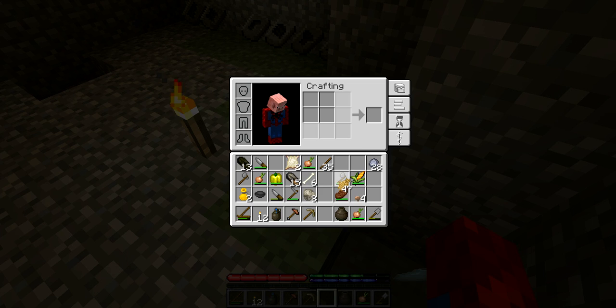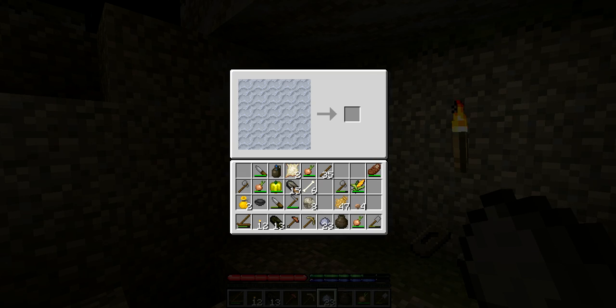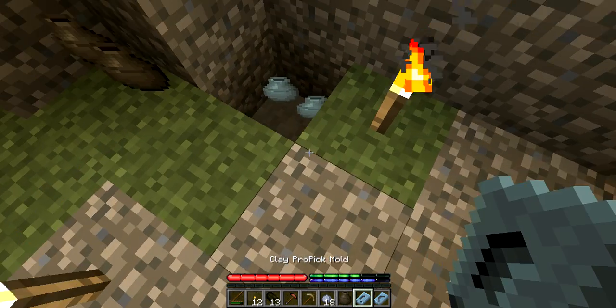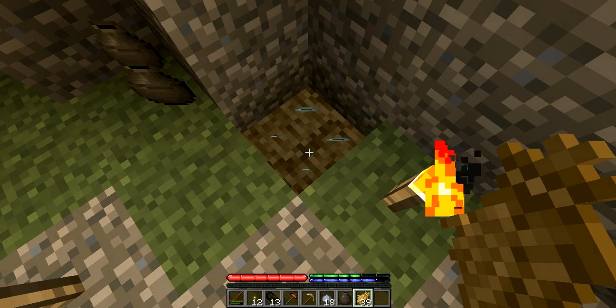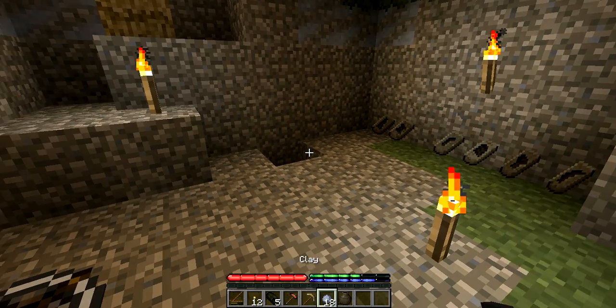We're probably gonna cook some more. Just two more — actually, let's just make more molds. Actually, let's make our appropriate mold again. One sec. Goes like this. Yes. And our pick mold is like this. So we'll just cook those two up just in case we ever wanna mold other stuff again. We'll just put that in like so, straw it up, wooden it up, and then fire it up.